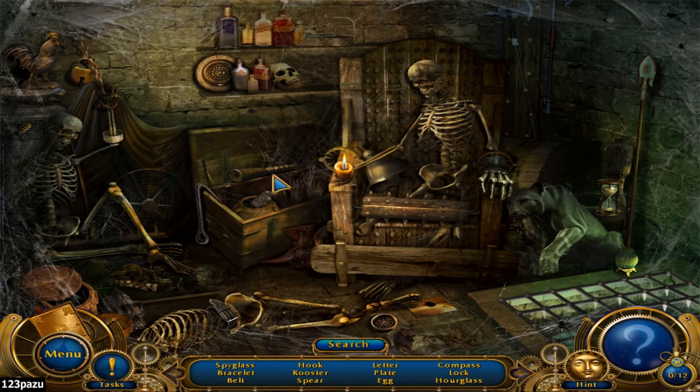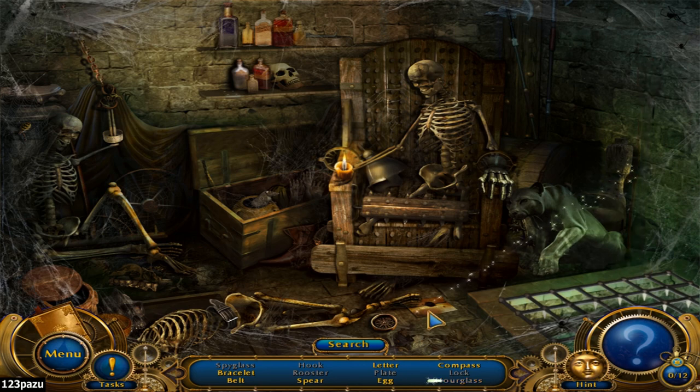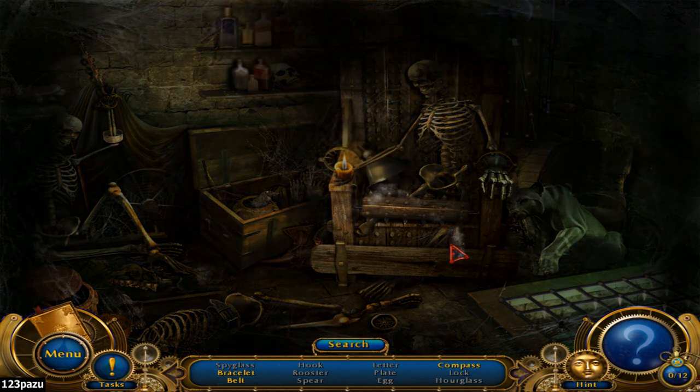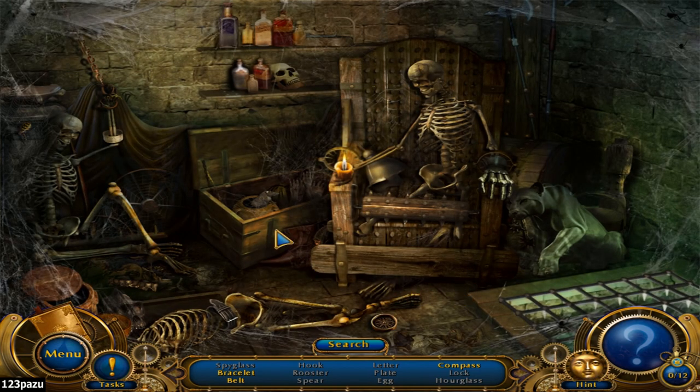Spyglass, bracelet — these hidden object puzzles are pretty easy, guys. I'm surprised, because usually in older games these hidden object puzzles are killers! That was a penalty — I guess I am given a limit of misclicks, and once I reach the limit I get a penalty. A belt and a bracelet — done.